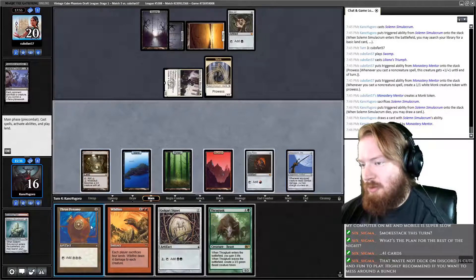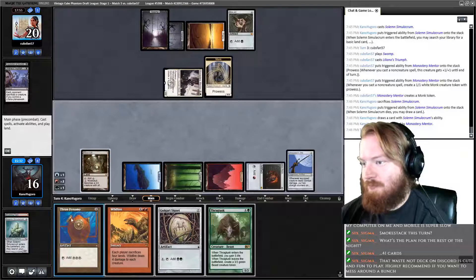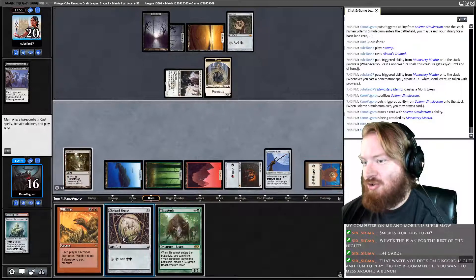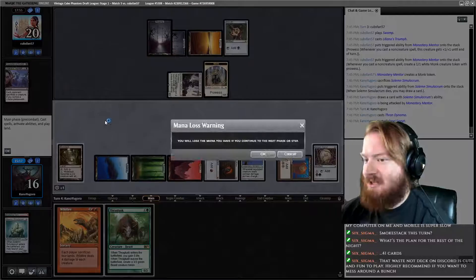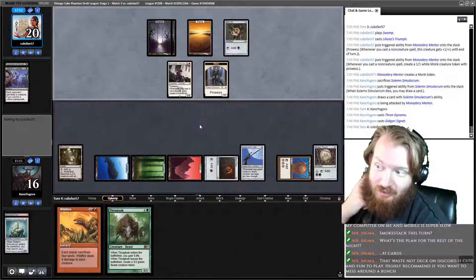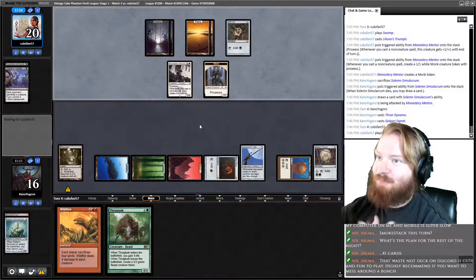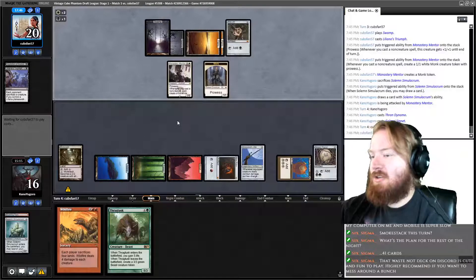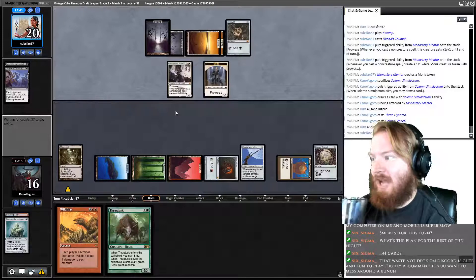We're going to play Thran Dynamo and Golgari Signet this turn. Actually, we could animate Mutavault and suit it up with Jitte, but I feel like that's a huge trap. We'll just play Signet and pass — that's going to let us follow up our Wildfire with Thragtusk. Opponent plays a Plains — as long as they don't have Thoughtseize for Wildfire, we should actually win this game.